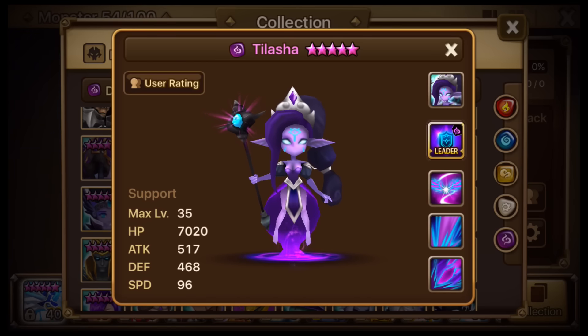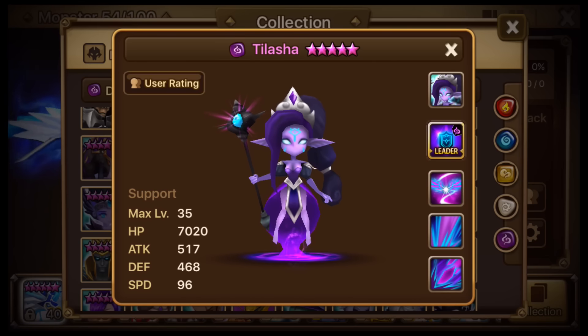Today we're going to be looking at Kalasha, the Dark Undyne. She's the new Hall of Heroes for February. People were contemplating what it was going to be — I never thought it would be the Undyne, but here she is.